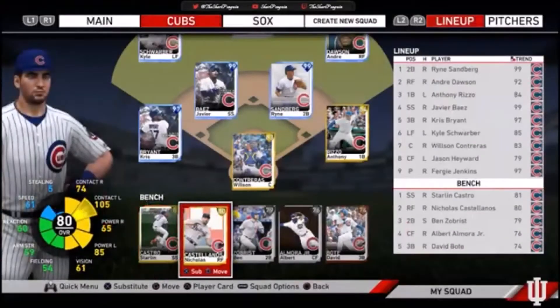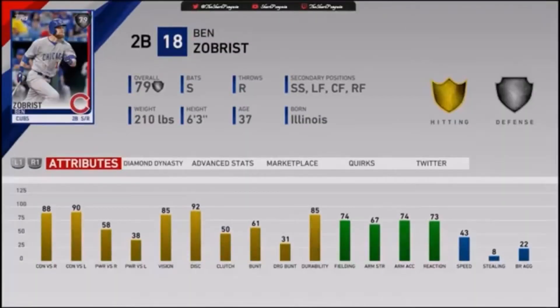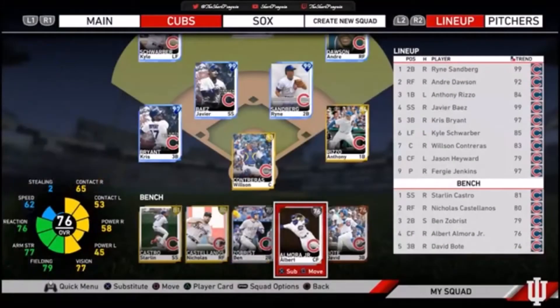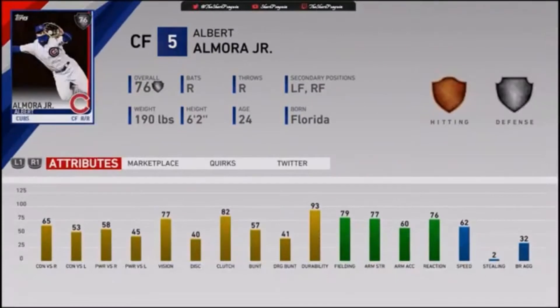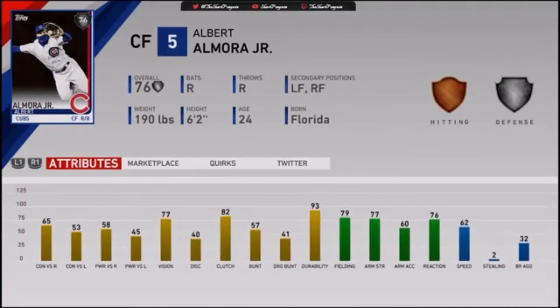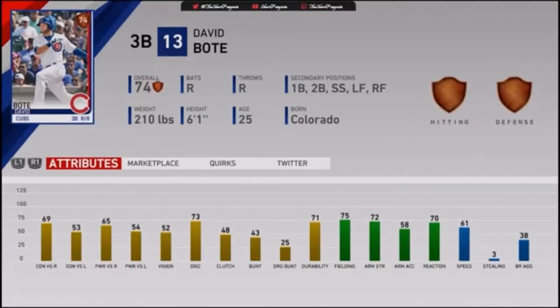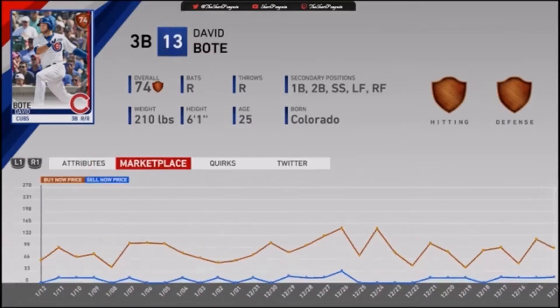Not a lot of stats there. In right field, a guy I really hope the Cubs sign back — Nicholas Castellanos. He really turned the team around; he was probably the second-half team MVP after the trade deadline for the Cubs. And then of course Ben Zobrist, who is no longer going to be a Cub — whatever team gets him is gonna get a great player. We got Albert Almora on the bench as well — great defense — hopefully he bounces back this year after falling into a slump and getting demoted to the minors. And of course we got the Grand Slam legend David Bote. I'll definitely be using this card in the game if it comes down to it.